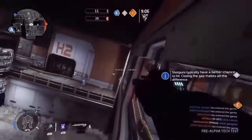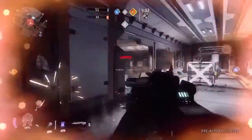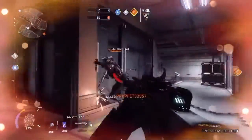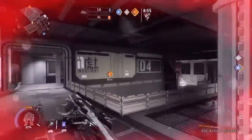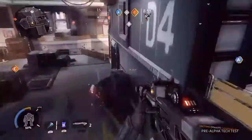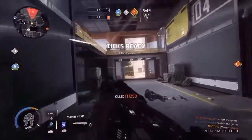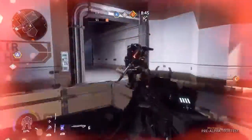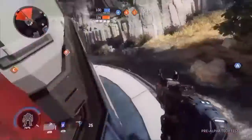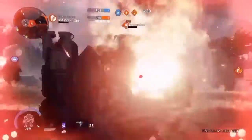A couple of things that are bothering me with the game. Graphics — when you're inside these graphics are fine, the guns look a little bit flat in the create-a-class screen but fine. Graphics when you're outside though — trees, grass in particular and the ground, it just looks terrible. The graphics outside, the grass and stuff on rocks look terrible.